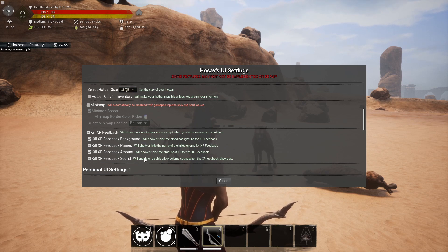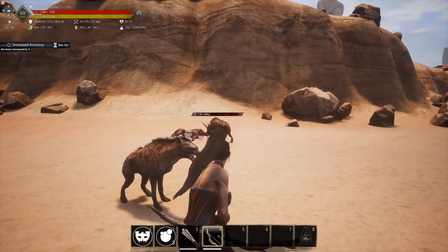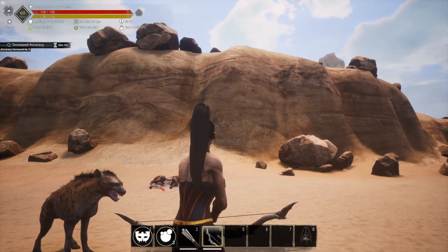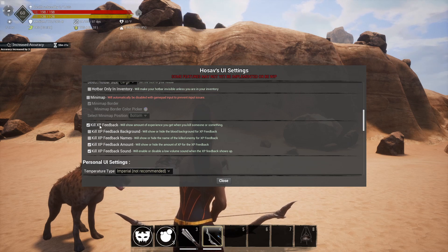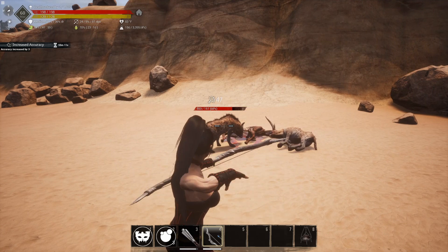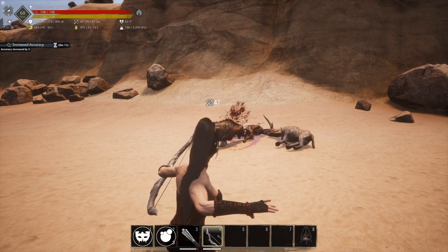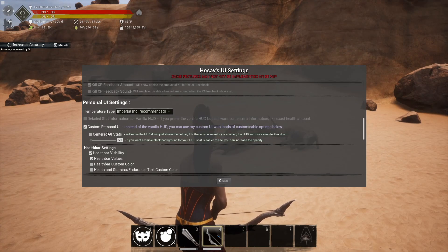The kill XP feedback gives you all the information you need when you kill something — shows all the XP you get, plays a sound, shows the amount and names. We kill this hyena and you can see it pops up 'spotted hyena' and how much XP we got. You can customize it: turn off the background, hide names. You can also see the damage numbers — 47 every time I hit — then it pops up that I gained 1800 experience.